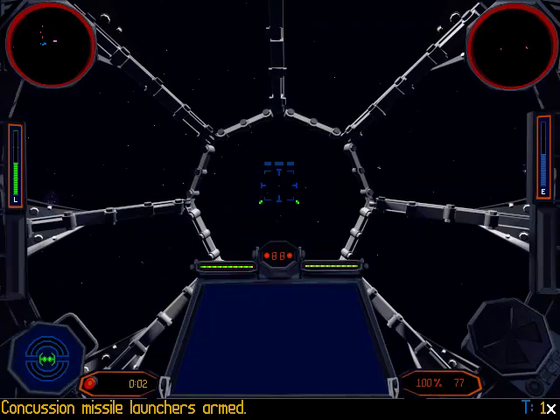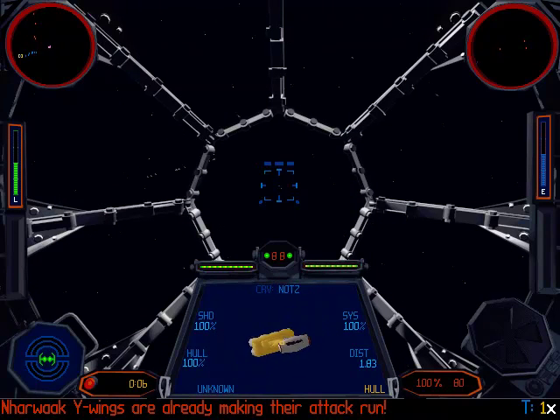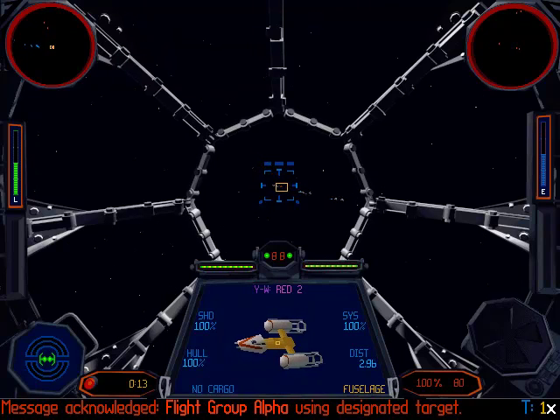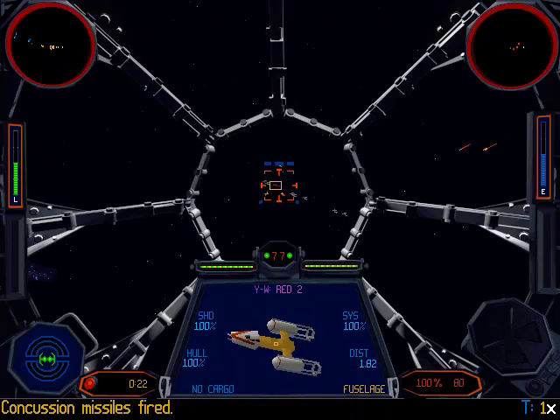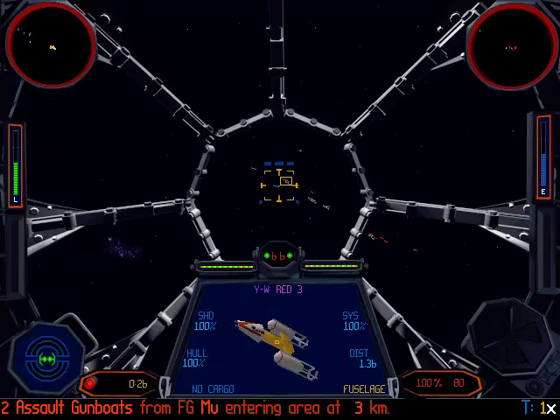The Habeen research area is dead ahead. My wingmen are already making their attack. Transmission received, Alpha 1 — using your target for attack. Request for reinforcements acknowledged. Target destroyed.